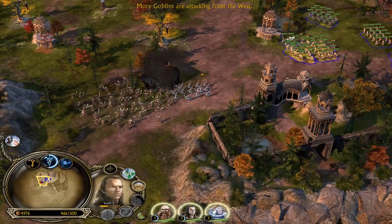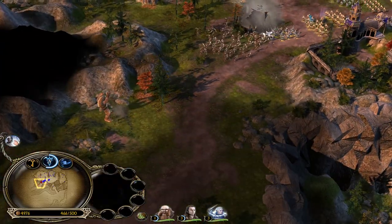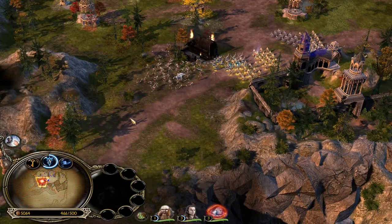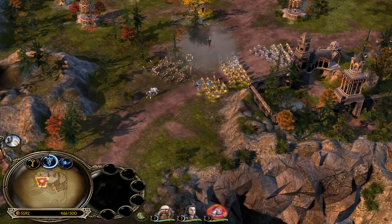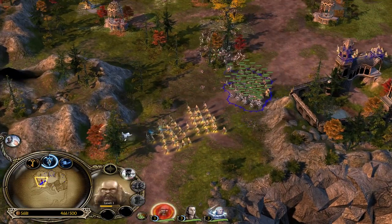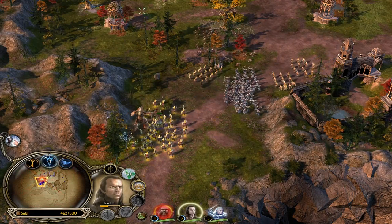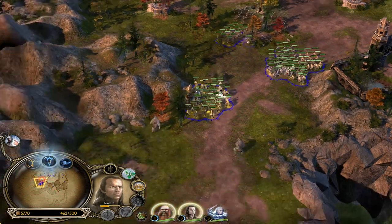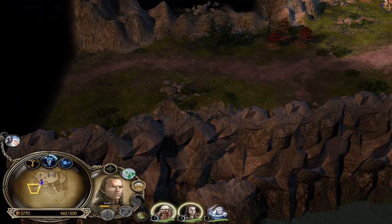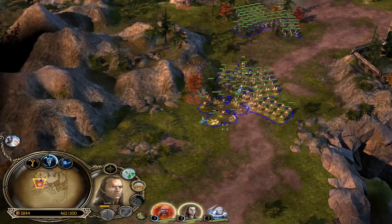We have the maximum amount of units. Let's send Glorfindel over there because he's on a horse and he can get to this giant faster. It seems all the units will be coming from here, so I'll concentrate my forces over here and try to protect as many buildings as possible.